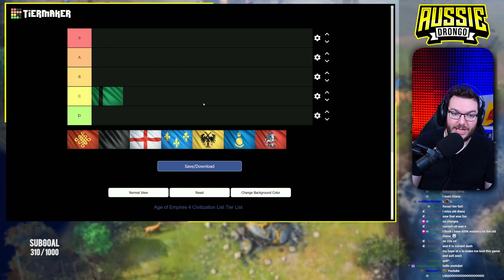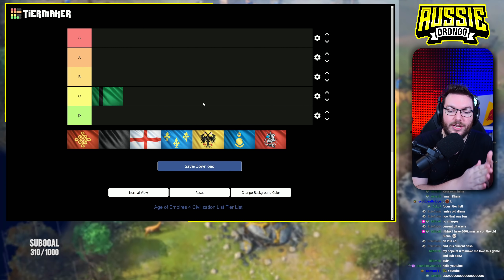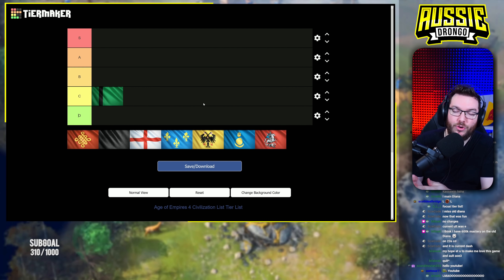Delhi Sultanate is going to be going in C tier. Why is Delhi not the best post-imp civ? It's not the best post-imp civ because it's not the best imp civ either. Delhi upgrades take a really long time in the imperial age, and I don't think people are really at the point yet where they understand the correct approach.